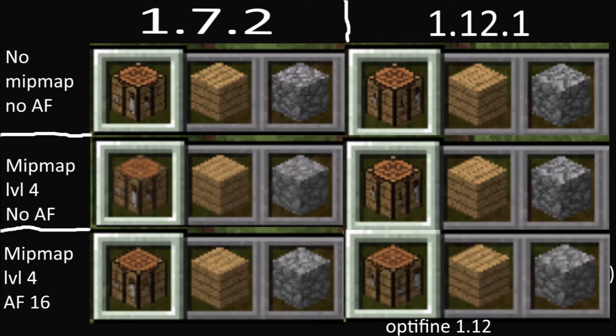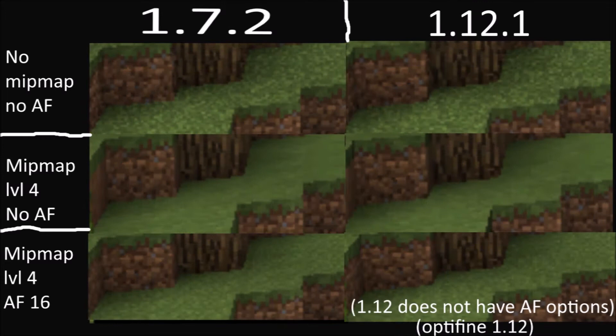And 1.12 surprisingly does not have anisotropic filtering settings — that's strange. As you can tell, at the bottom picture it says Optifine 1.12. With Optifine 1.12 you can see that it actually does blur the blocks and make it look nice. This is very self-explanatory — you can basically just look at that for yourself. Again, there are no AF options in 1.12, so the bottom right corner is Optifine again.